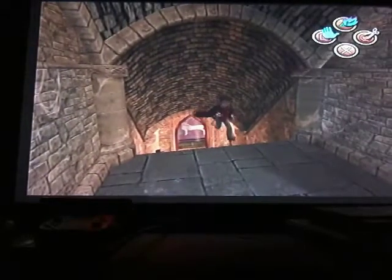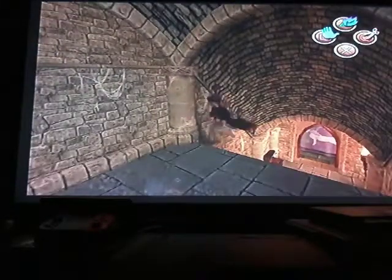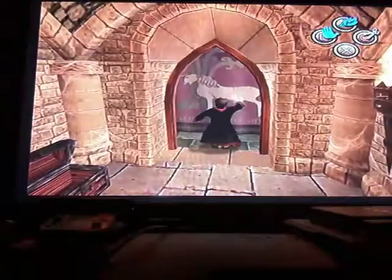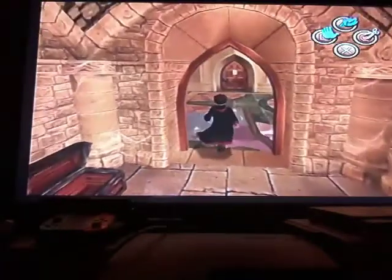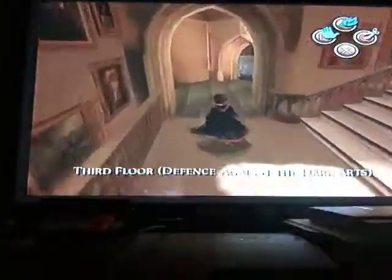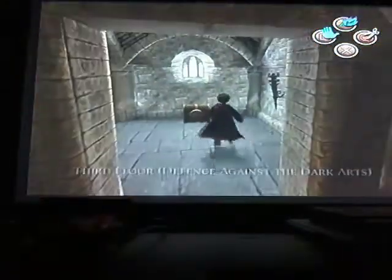Hey, Alohomora! Come on, get back up. We're going back down and then just head back up. Yeah this is the second floor, the girls' bathroom there. Back up to the third floor - Defence Against the Dark Arts.